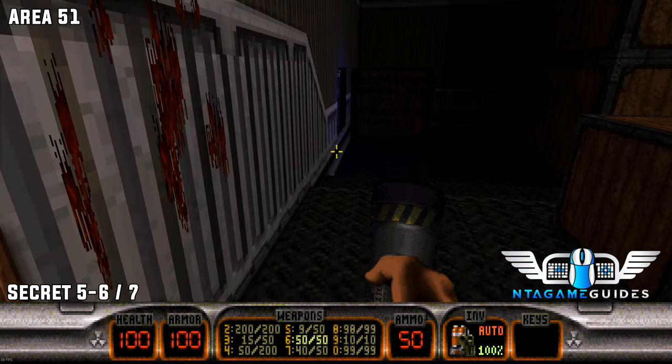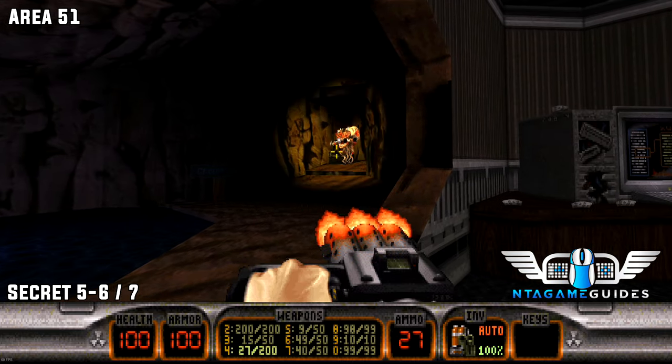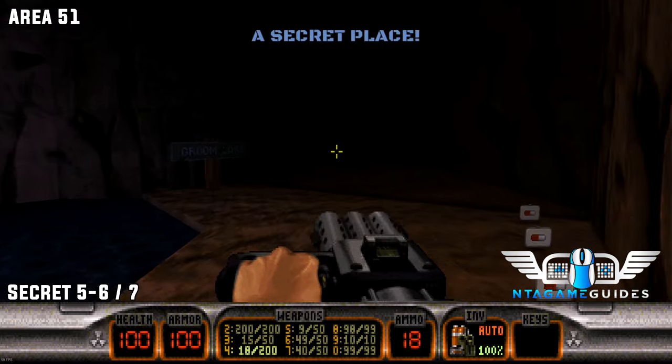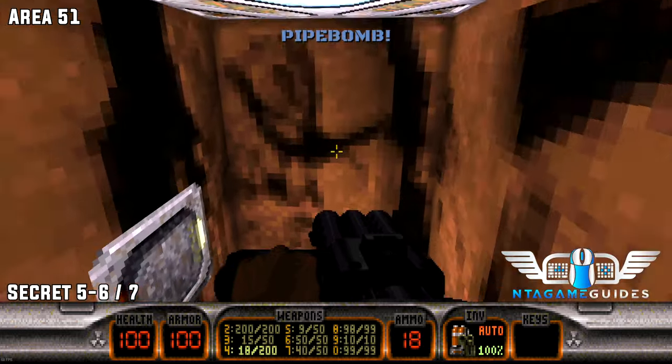Number five and six. In the same room there'll be a crack in the wall containing your secret number five. Once you've dealt with the alien, if you carry on straight you will go into a teleporter. This will take you to secret number six.